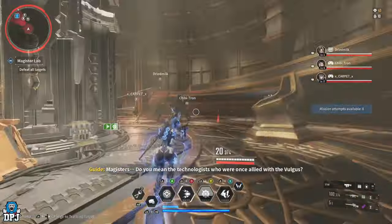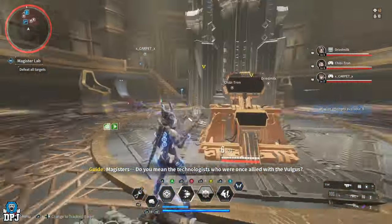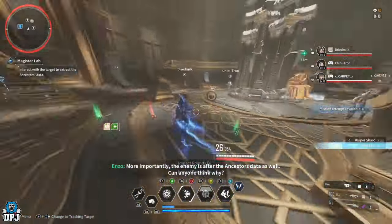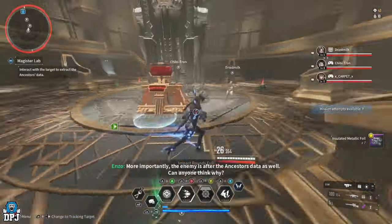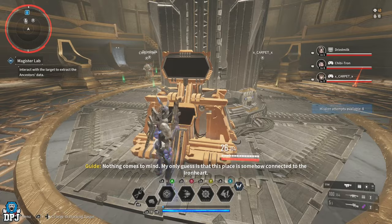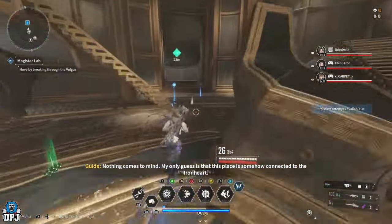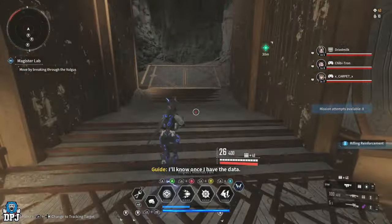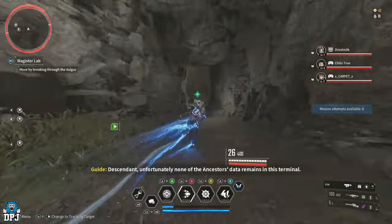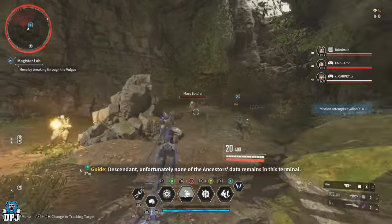Especially when you get used to the run and what you have to do. I got seven this time — it's between seven and nine per enemy. That's the lowest I've got and the highest was nine. Now you simply push forward into another room just like that one, take out the ads, and basically the mission's over.